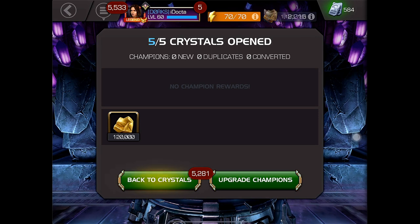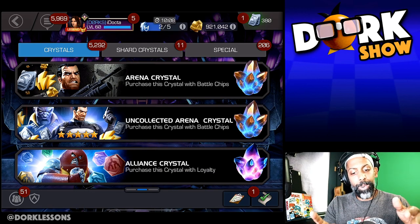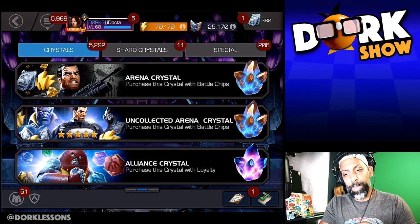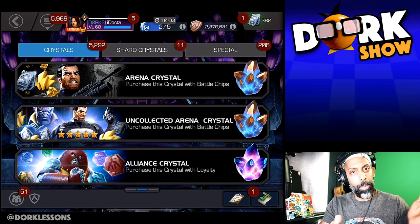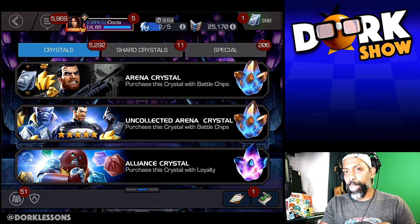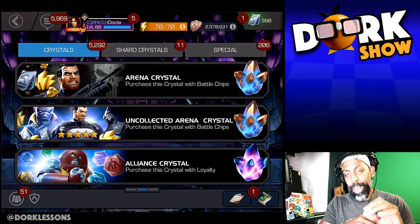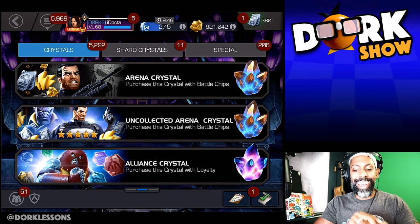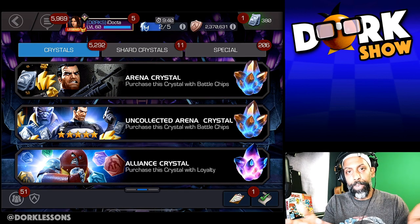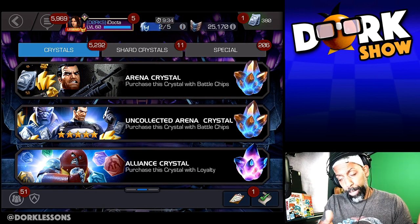Unfortunately, I didn't get units, but I do have extra gold. There are some cases where you do get units, and that works out really well. This really all comes down to the difference between arena crystals and uncollected arena crystals. You will probably get a little bit more gold with the uncollected one, so if you have a lot of battle chips, you can take a few more chances and you'll also have a good chance to get some units as well. Usually you'll end up with 75 units at the bare minimum if you do get units. I know there is a chance to get zero, but you will get a lot of gold. Instead of throwing in 35,000 or 50,000 battle chips as a donation, I think it's better to get the gold from it if you're struggling with gold.